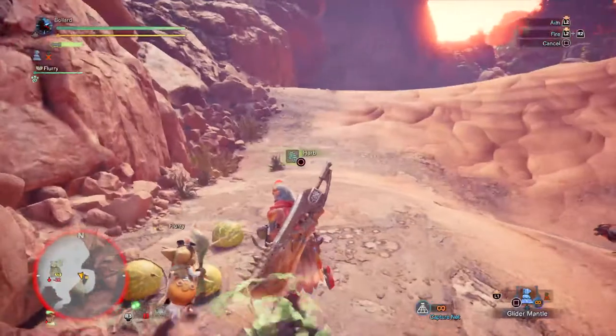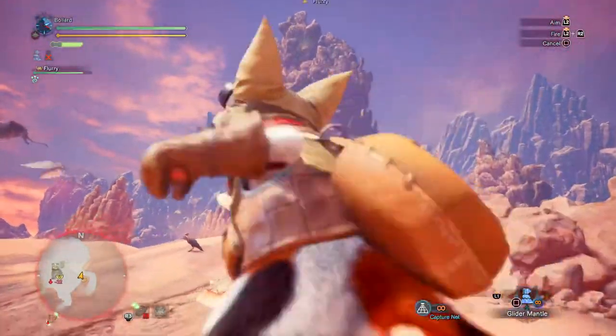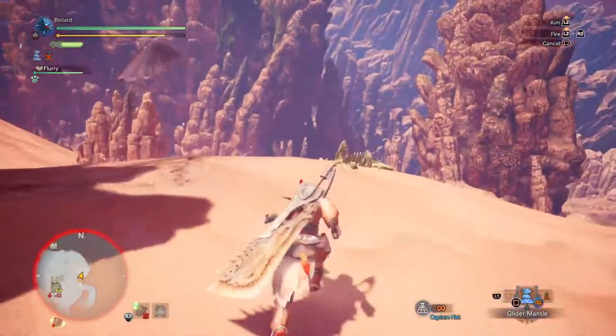Up here this is the main part of the Wildspire Wastes - you've got the Wildspire itself, which is that big pillar, and these destructible pillars that Barroth and Diablos will smash into and knock down.